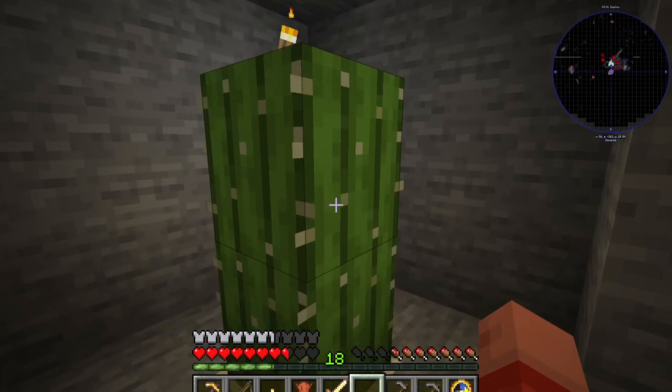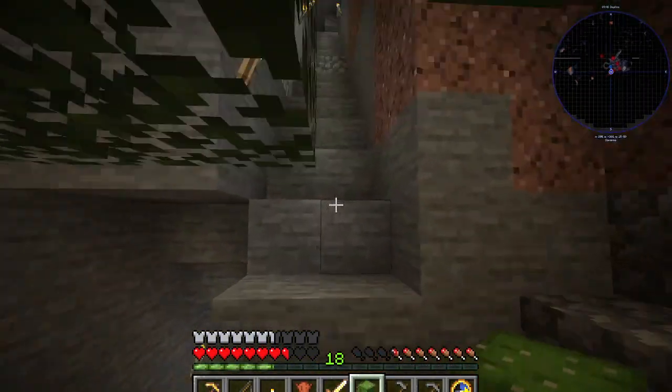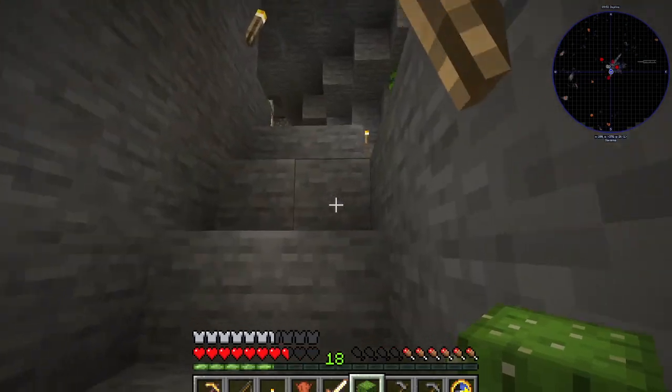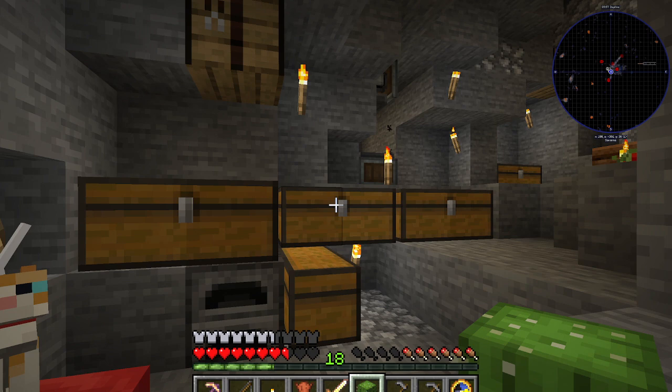My first underground cactus bit has grown — lovely. I can start making dyes and whatnot to make slime, because slime is what I need right now in order to make an autonomous farm.